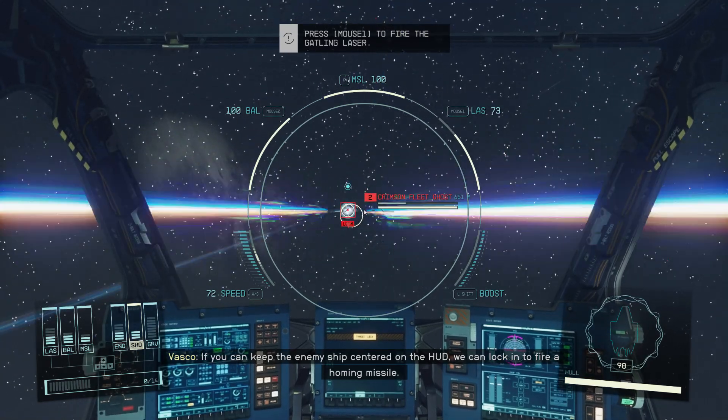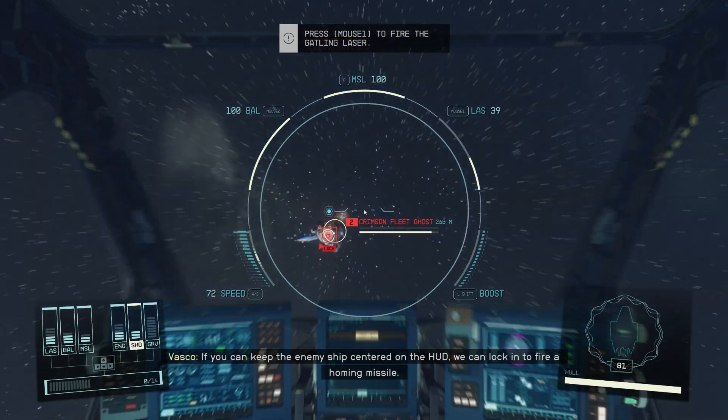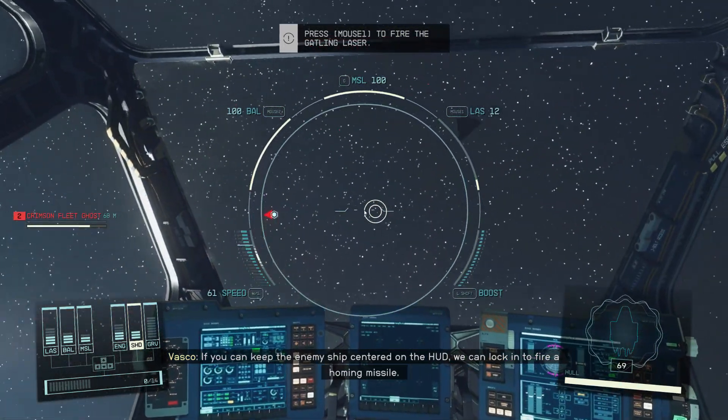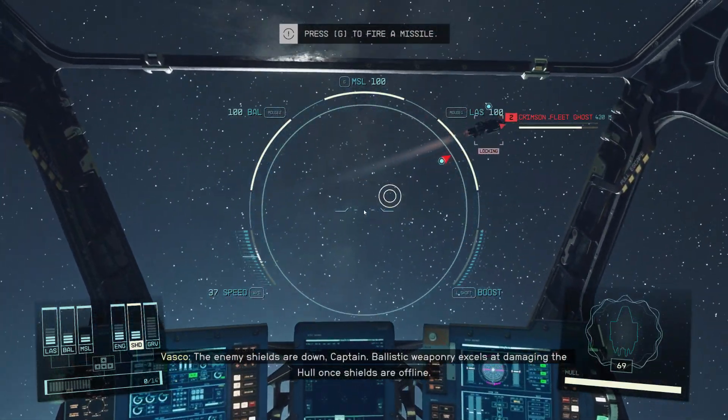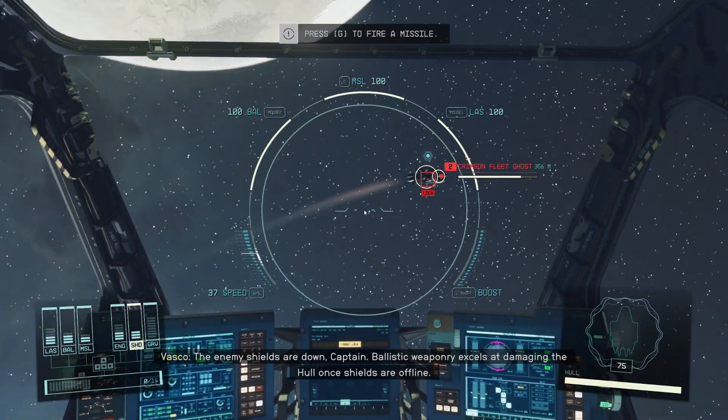If you can keep the enemy ship centered on the HUD, we can lock on to fire a homing missile. The enemy shields are down, Captain. Ballistic weaponry excels at damaging the hull once shields are offline.